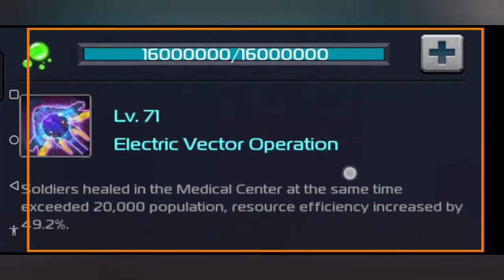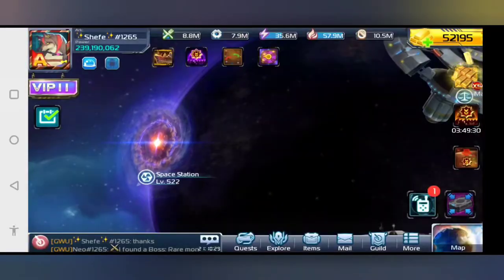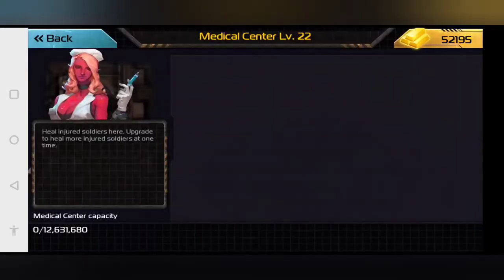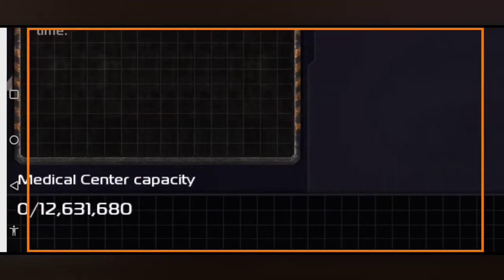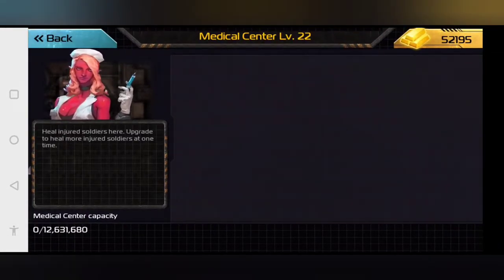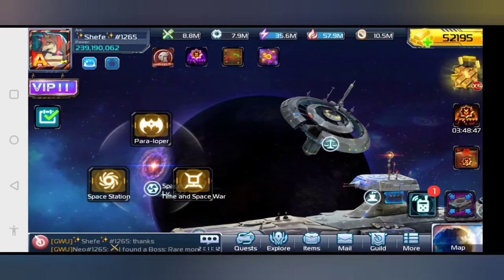The vector electrae is level 71. This bad boy means soldiers are healed in the medical center at the same time exceeding 20,000 population. Let me show you — this is your medical center. Depending on what level and what event is going on, your medical center capacity will be active. If you go over 20,000 units worth of troops, you will have a resource efficiency bonus of plus 49%, which is really good considering how much that will save you money.